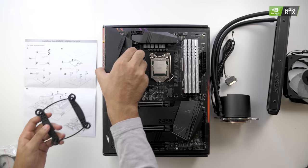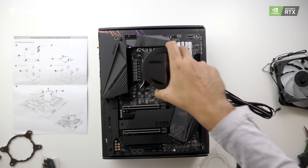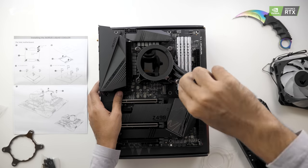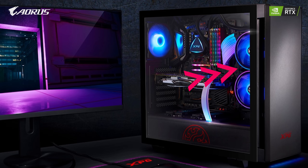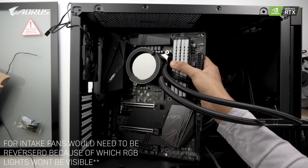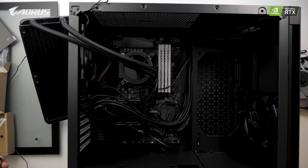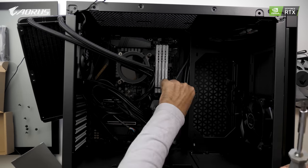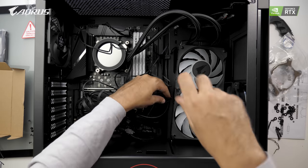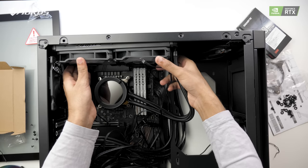Next up, we are going to install the AIO cooler from Aorus, which has an LED display. When it comes to the position of the cooler, the XPG Invader has a cool design where I can attach it beside the motherboard. But since the liquid cooler's fans are RGB and would have created negative pressure, I decided to put it on the top. Just add one more fan in the front — two fans pulling air in and three fans pushing it out. In my next video, I'll attach the cooler in different positions, so subscribe and press the bell icon.